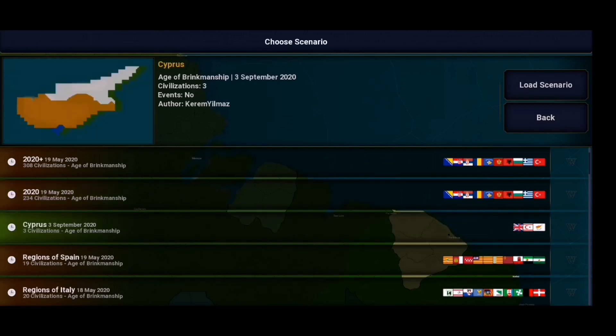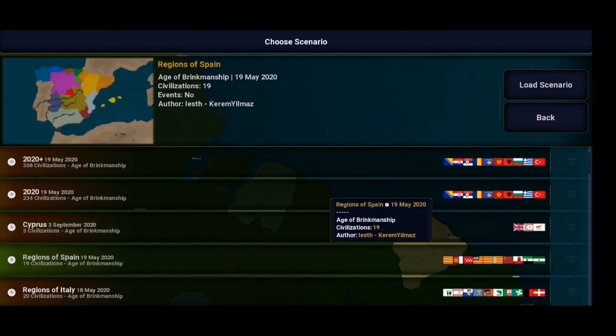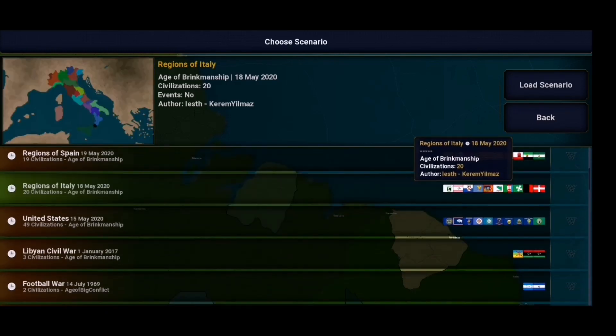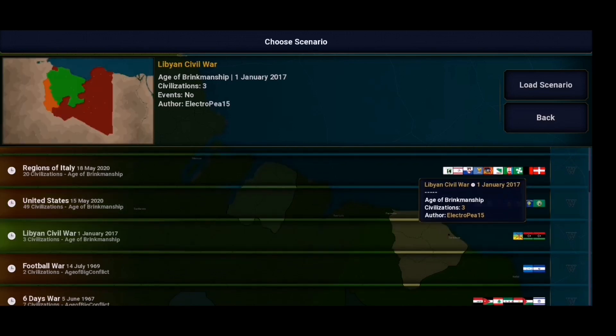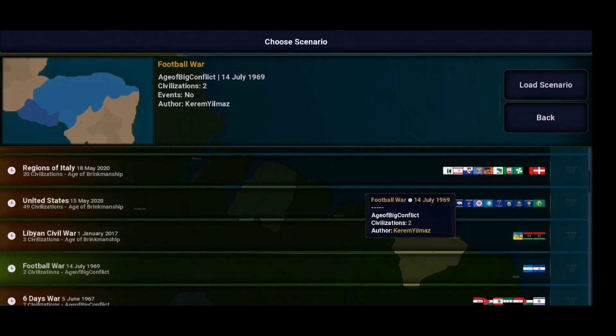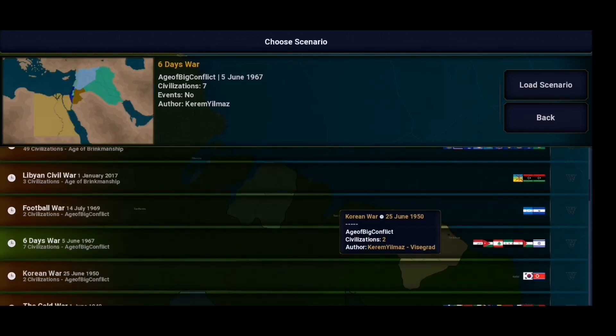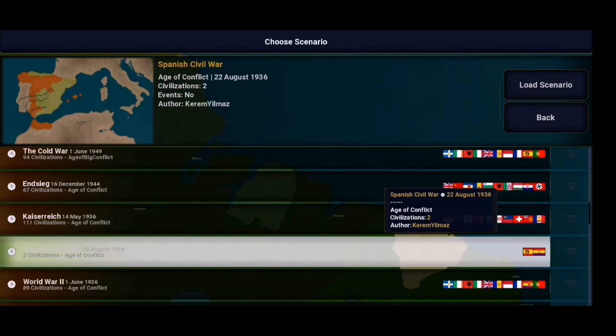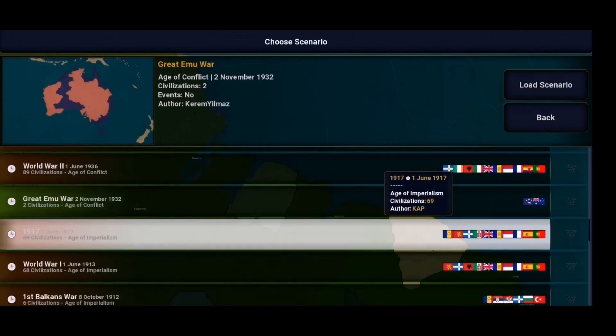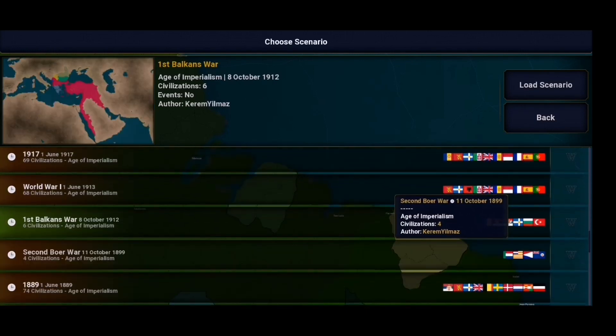We've got Cyprus Only — Northern Cyprus and Cyprus itself — and Britain. We've got regions of Spain, regions of Italy, the United States — though they're missing Hawaii, hopefully added in a future update. We've got the Libyan Civil War, the Football War from vanilla, the Six Days War, the Korean War, the Cold War, Kaiserreich, the Spanish Civil War, World War II, the Great Emu War, 1917, World War I, the First Balkan War, and the Second World War. Some of these scenarios are from vanilla, but the difference is pretty big since there are 13,000 plus provinces, so you can imagine how much effort was put into this.